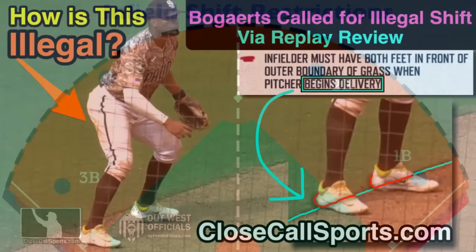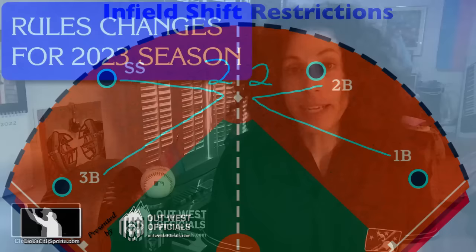San Francisco is challenging the defensive lineup of the shortstop. Welcome to an infield shift challenge. This play is reviewable, and as we discussed at the beginning of the year, the most common rule that everyone knows about is the restriction: two infielders per side.